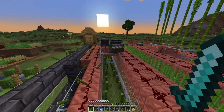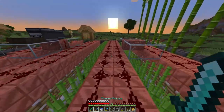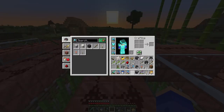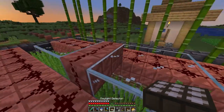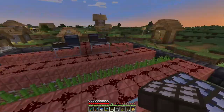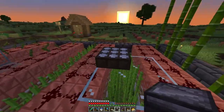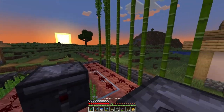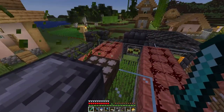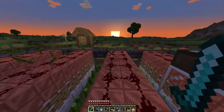Right now you can see the system which will shut the pistons on and off. I'm gonna use two daylight detectors, one here and one there - one's gonna be on and one's gonna be off - and two observers facing the way of the daylight sensors. We are more or less finished. Now I only need to cover up the rest of it with glass, and voila.